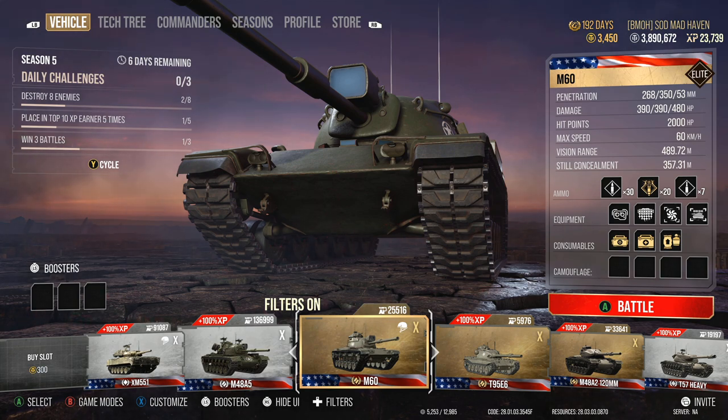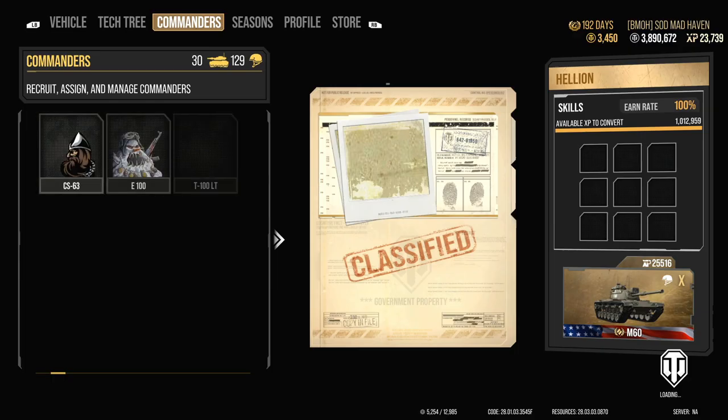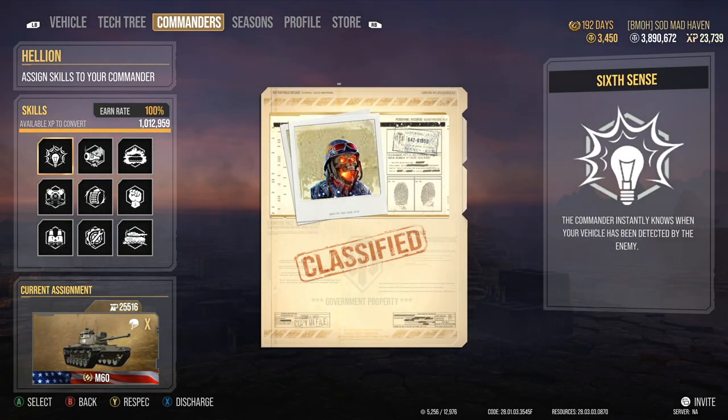I'm trying to get used to my key bindings — I'm still not used to them and I still make a lot of mistakes. But I do have a good replay for you guys today. Before we jump into that, let's take a look at the commanders and what crew skills I'm running. This is the same one that I run on the M48 Patton, the LPC, and basically any medium that I have inside the American tree, or any American premiums.